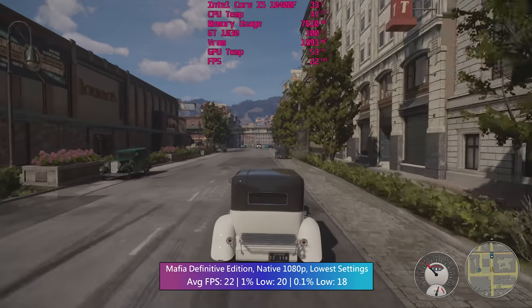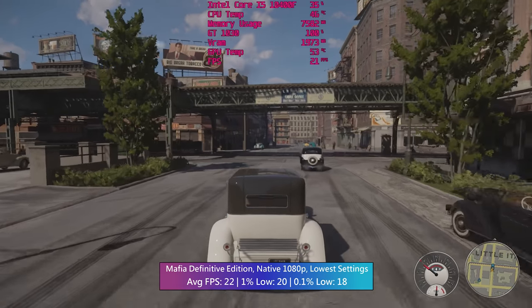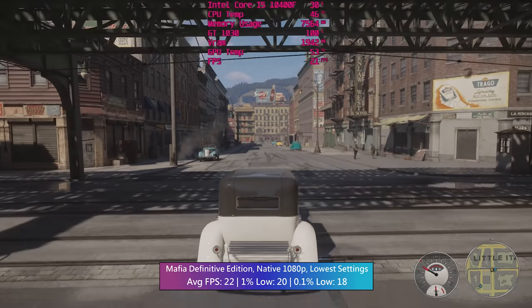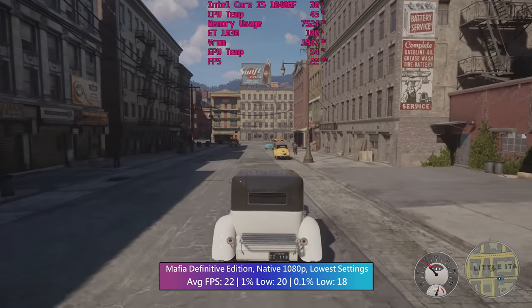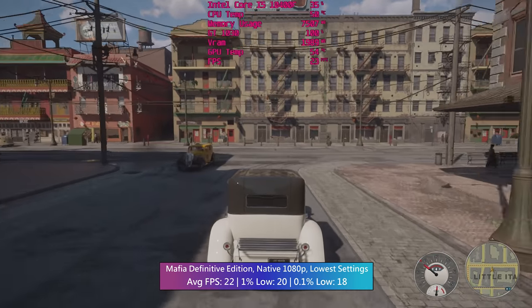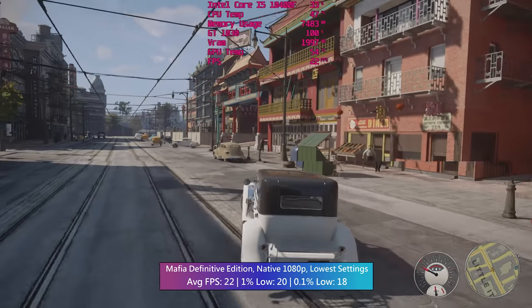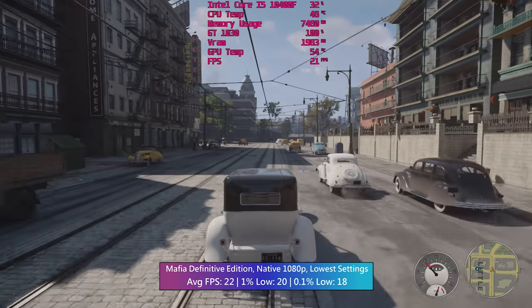Another favourite game of mine that doesn't run all that well on the 1030 is Mafia Definitive Edition. At 1080p with the lowest in-game settings, it's not often we'll see 30fps, if at all - the game usually sits at less than 25. It's not totally unplayable if you're used to choppier frame rates because you've held onto that trusty old graphics card for longer than you probably should have, but it's not ideal.